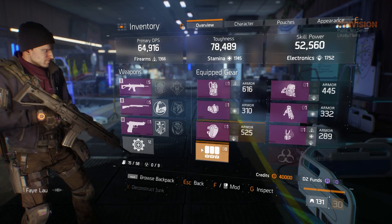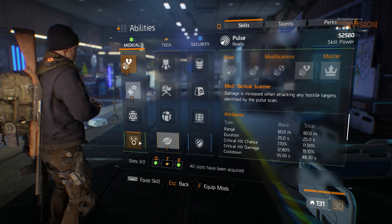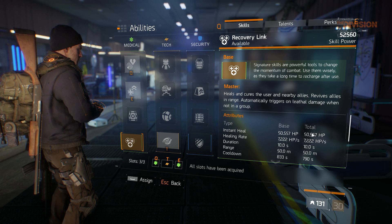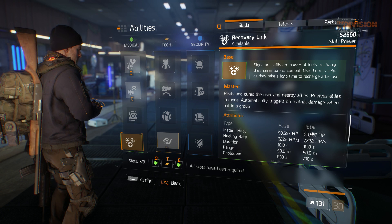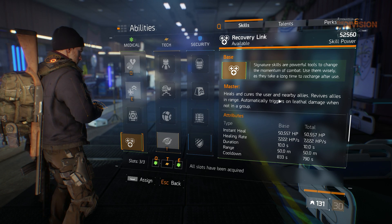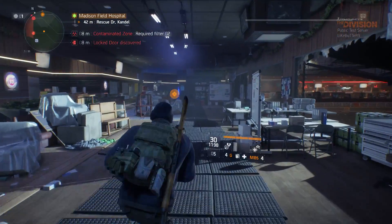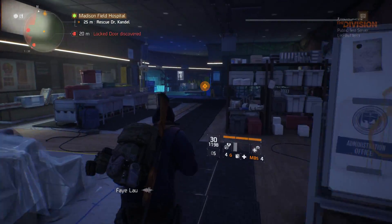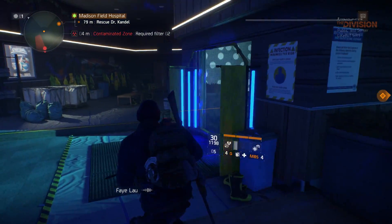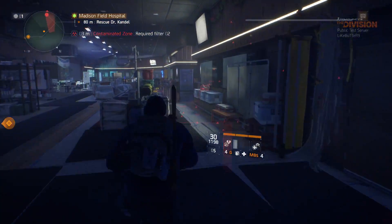Let me check out the Medical ultimate. It's got instant heal, healing rate... 'heals and cures the user and nearby allies, revives allies in range, and automatically triggers on lethal damage when not in a group.' That's really good! So basically if you're solo, one of the things they're doing to help solo players is that the Medical ultimate will automatically pop if you're about to die — you don't even need to activate it yourself.